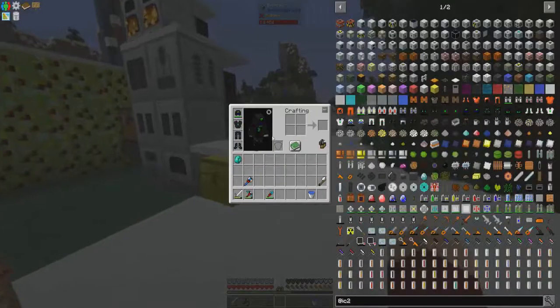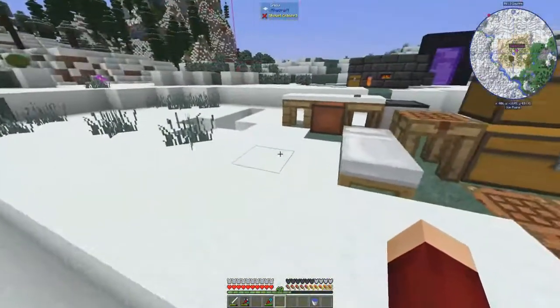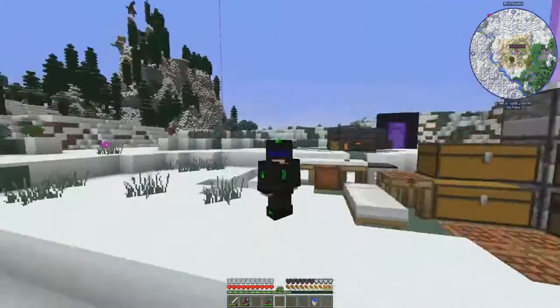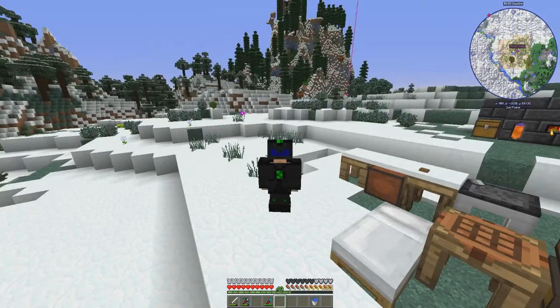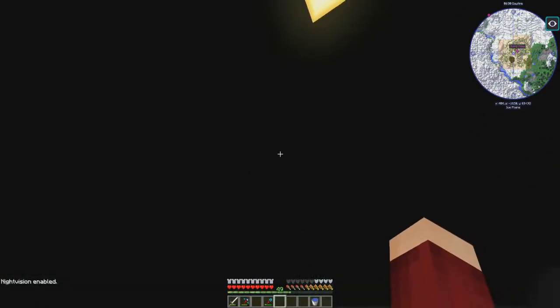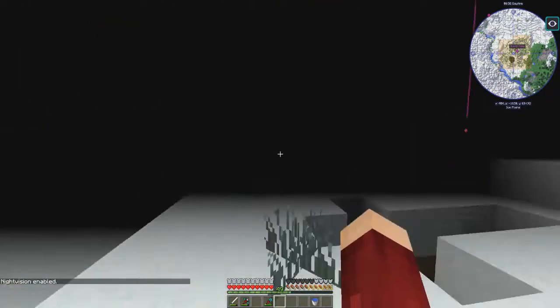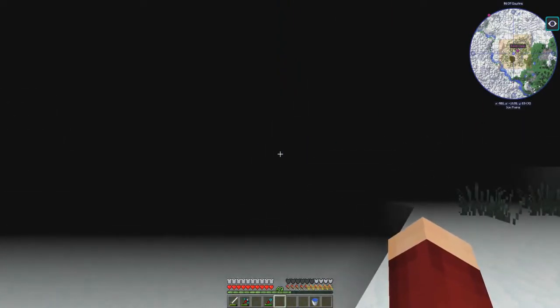This armor also has built-in functionality — specifically, night vision. Let me go ahead and show you guys since I didn't do it last episode. The mode switch we use for the jetpack is set to H, and if you hit Alt+H it turns on night vision. It turns everything... night. Get it? Night vision.